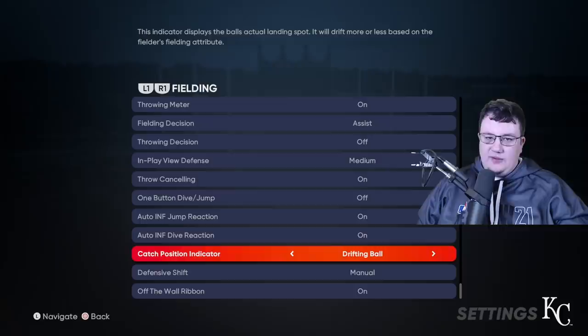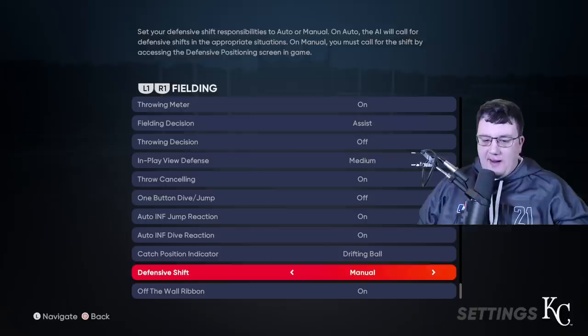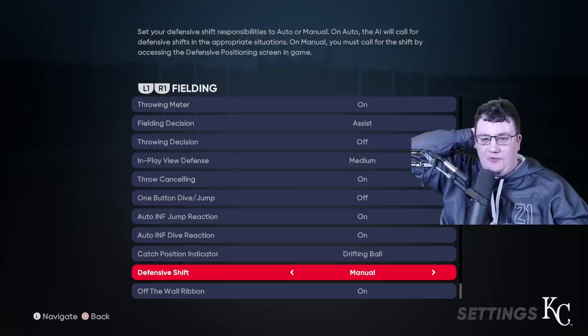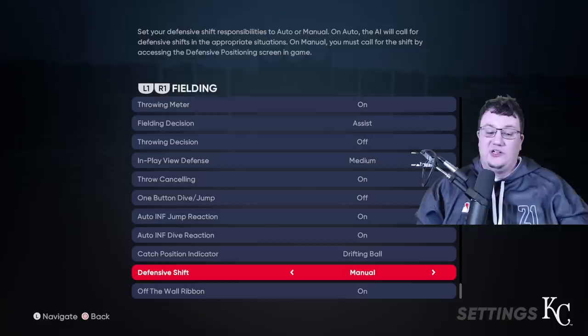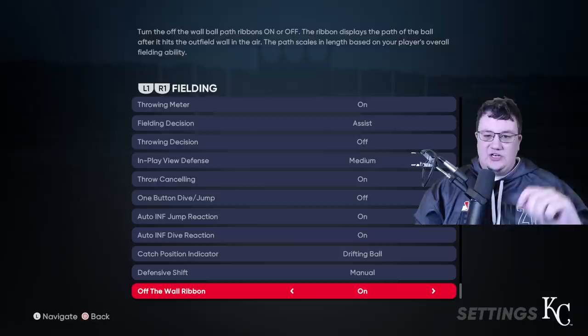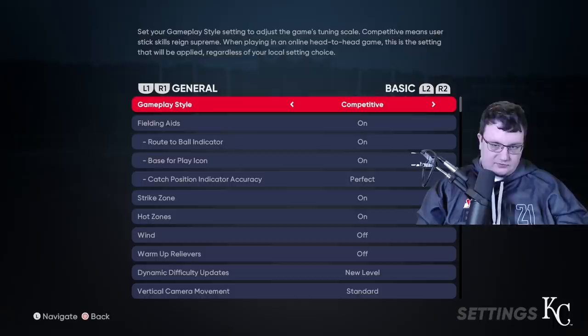For the catch position indicator, I'm going with Drifting Ball — it puts a ball out there so you can run to it and be right under where you need to catch. Defensive shift, I prefer Manual rather than Auto. A lot of times hitters will go late and hit it against your shift for a double on a bad hit anyway, so I just leave it manual and only shift when I want to. The only shift I really make is bringing the infield in. Keep the off-the-wall ribbon on — it shows you where the ball is going to go after it hits off the fence.